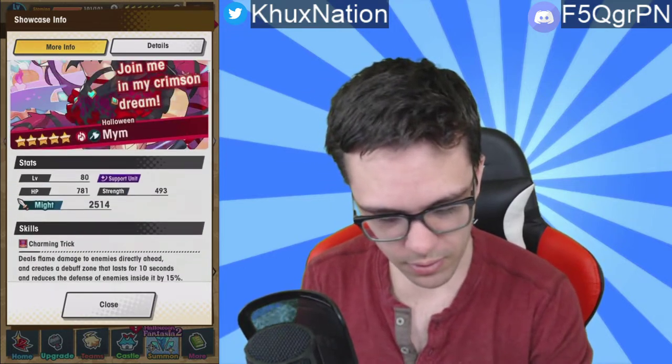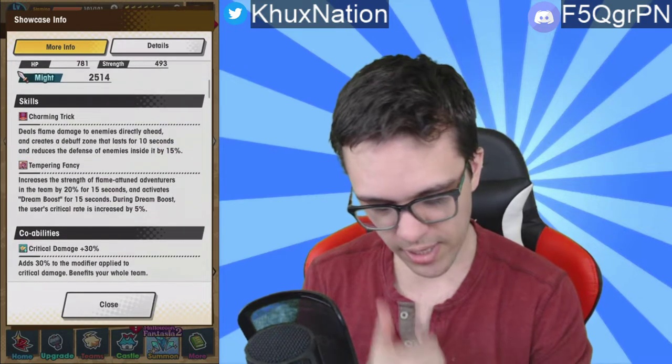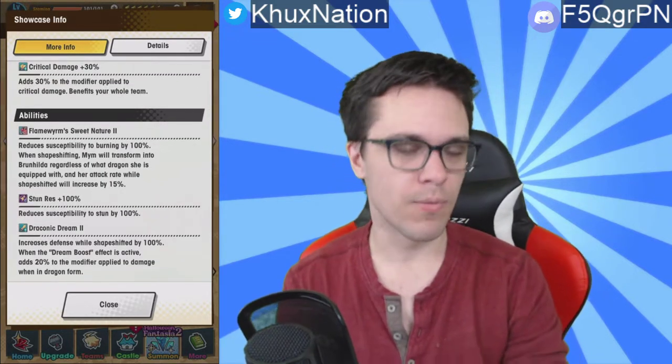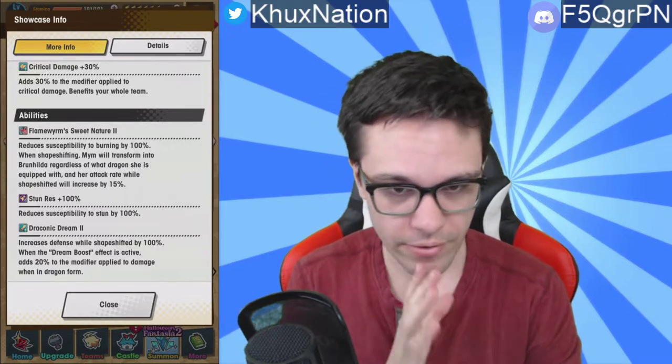The 20 percent damage modifier while in dragon form during Dream Boost is just icing on the cake. You might even argue it helps make up for the fact that Halloween Mim doesn't have the 15 strength buff while in dragon form like Gala Mim does. All in all, Halloween Mim is arguably slightly better than Gala Mim — she has actual buffs and debuffs in her normal kit, and her dragon form is slightly better mostly because of the 100 percent defense from Dragonic Dream 2. Keep in mind she is an axe unit so she has slightly shorter reach than a spear unit like Gala Mim, but overall a very good unit.